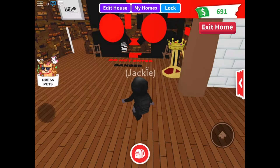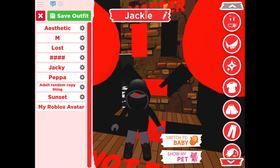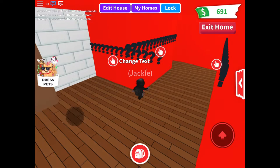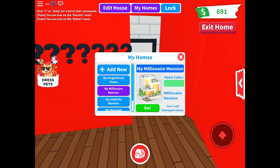So yeah, we got the master bedroom over here. You can only be a baby to get in this room, so I can be a baby and yeah, that's nothing. I might spawn my other house for you guys to see - I'm gonna spawn my home, not this one, yeah this one.